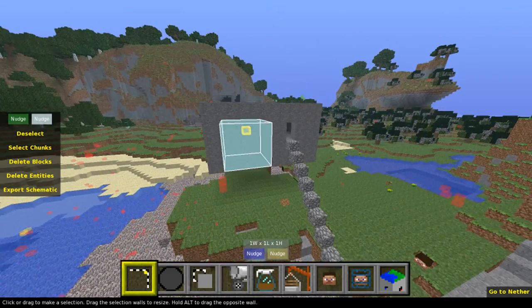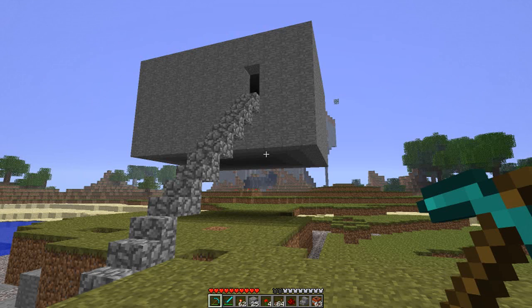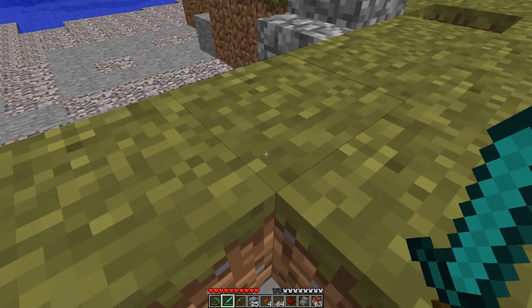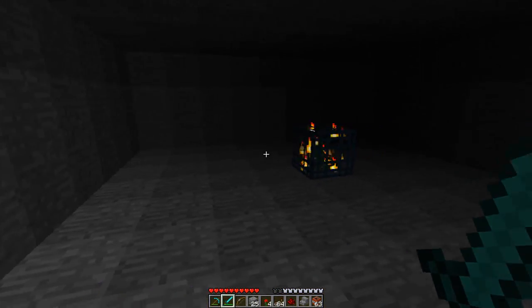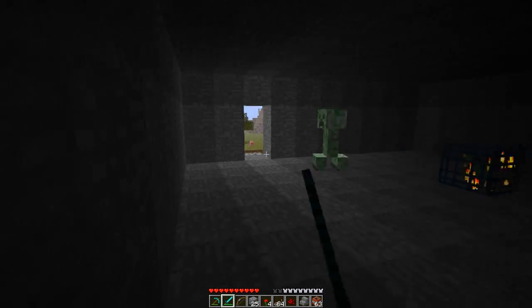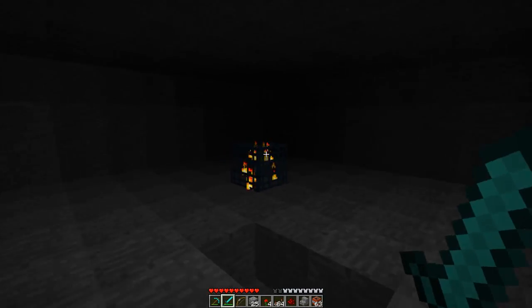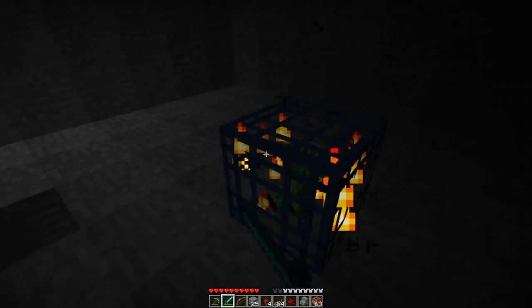I'll load up Minecraft and show you the result. I'm now in Minecraft, making sure I'm armoured properly with my activated weapons. I'm heading up into my new spawn room — there's the creeper spawner. And thanks to the thick floor, it can't break through. So that's how you make a spawn room. Any type of spawner that you have the schematic for, you can place wherever you like.